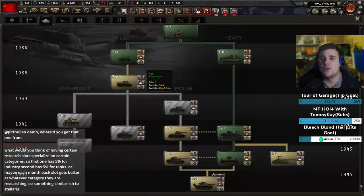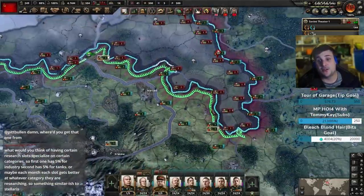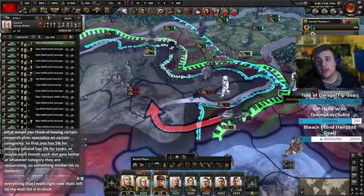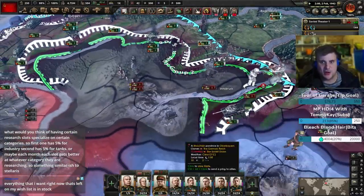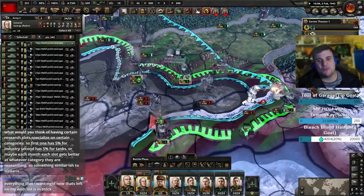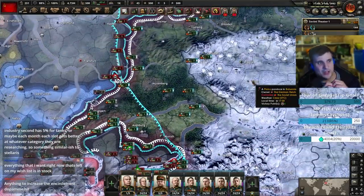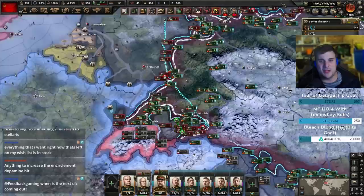This was a big one: when you encircle something or overrun it, show a number on screen. In the upcoming expansion, when you encircle something it will show a little helmet icon to indicate an encirclement, whereas at the moment it just magically disappears. They've kind of fixed this, but it doesn't show the number. It would be really cool if when an encirclement was fully closed, it gave you a pop-up showing how many troops you've encircled.